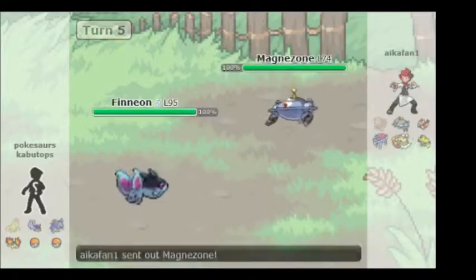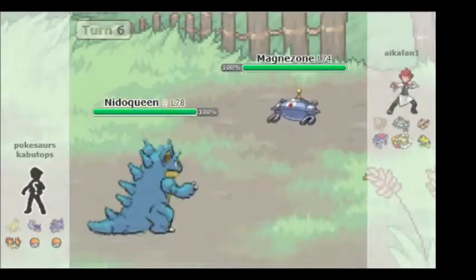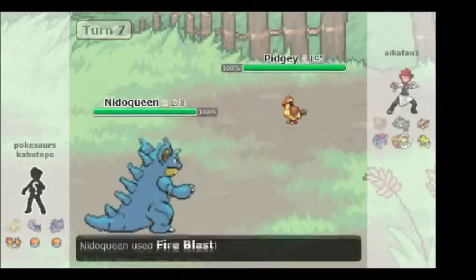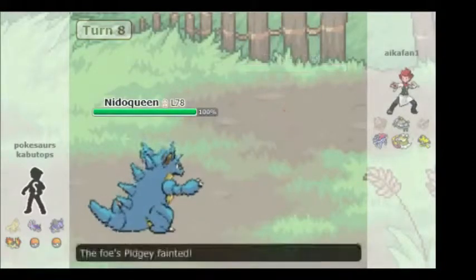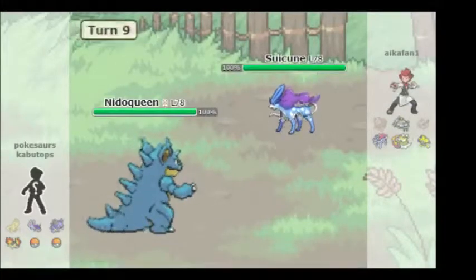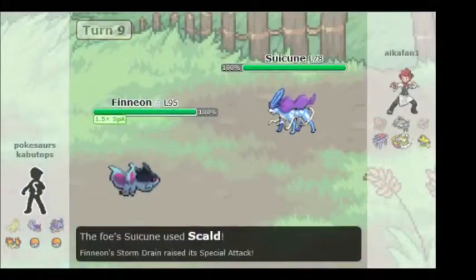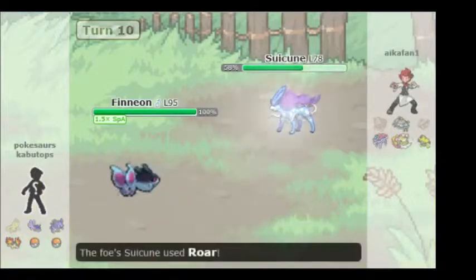He goes into Magneton, I switch from Finion into Nidoqueen. Nidoqueen is immune to Thunderbolt, being a Ground-type. My Nidoqueen has Sheer Force with Life Orb — a great combination, especially since all of its moves are affected by Sheer Force. Finion has Water Absorb, so Suicune isn't going to be able to do anything.